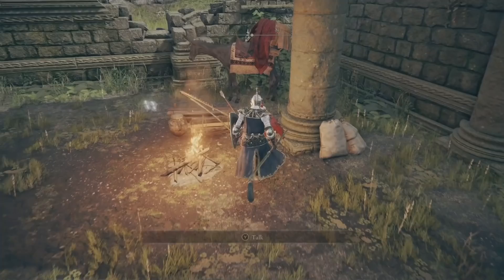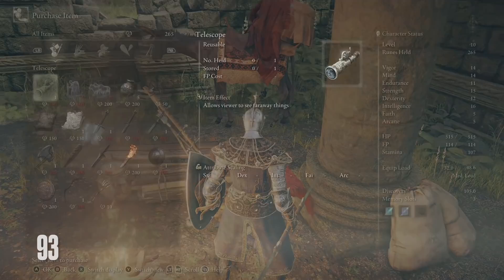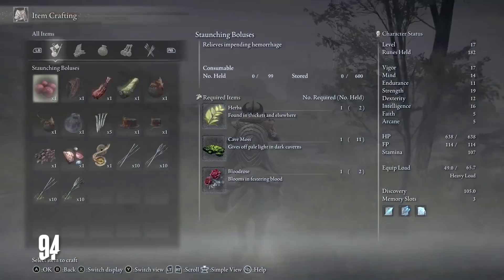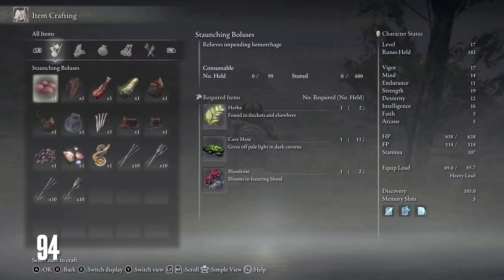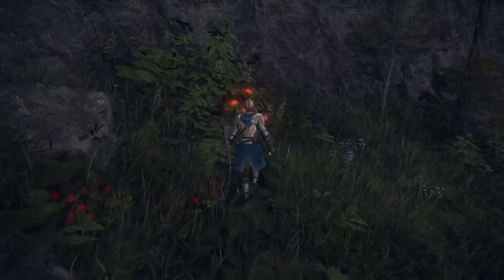Players will be able to get a crafting kit fairly early on in the game — in the network test this was purchased from the first merchant. Basic crafted items include ranged options like arrows, throwing knives, and bombs, consumable buffs, or weapon coatings that can increase the damage of your equipped weapons by adding special effects. More advanced recipe books can be found out in the world or purchased from NPC merchants. Crafting ingredients can be found literally anywhere in the game, dependent on that region's biome, like butterflies or fruits in the fields of Limgrave, or mushrooms and roots in the caverns below.